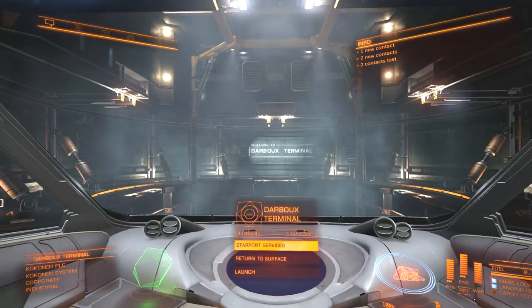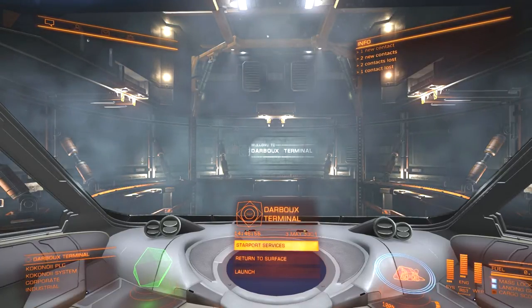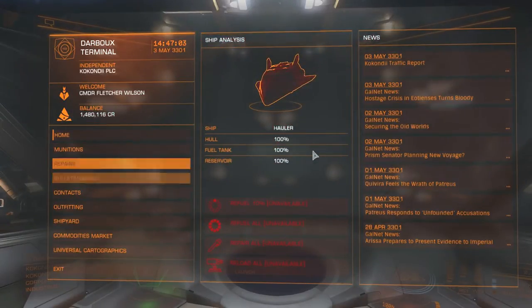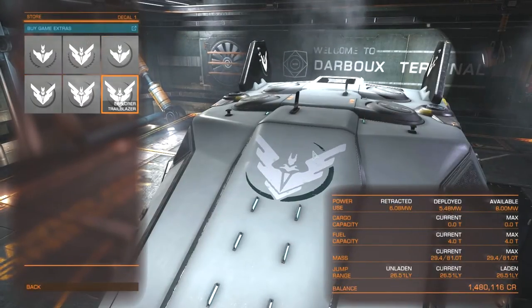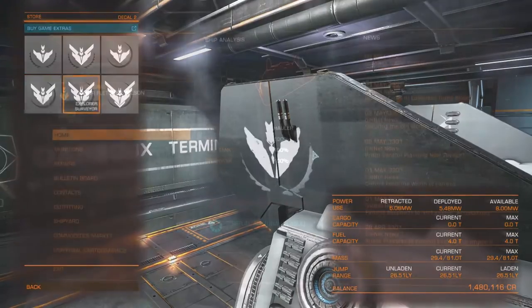I haven't done a full analysis. I've noted down what planets got me the most funds on the way back, but I haven't really analyzed it and I won't do that on camera. But first things first, I wanted to go into Starport Services because somebody mentioned I should upgrade my decal. So Scout, Surveyor, Trailblazer - I'm going to go Trailblazer. I think we've done that, so let me upgrade my decals to Trailblazer. Okay, we're all set.